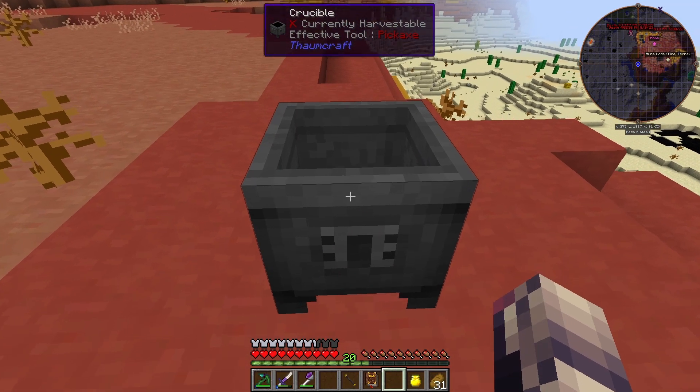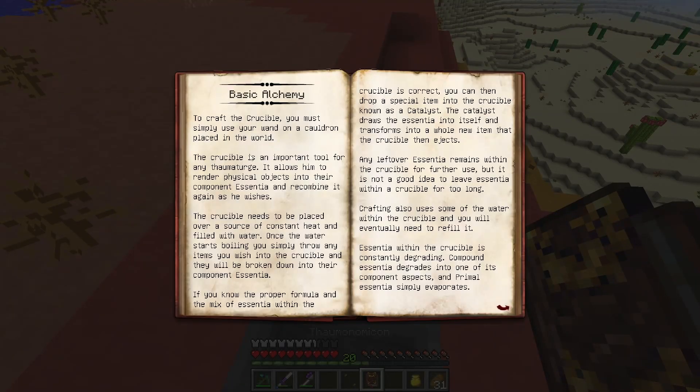So we're going to take a cauldron and smack it with this. The Crucible is an important tool for a Thaumaturge. It allows them to render physical objects into their component Essentia and recombine it as they wish. The crucible needs to be placed over a constant source of heat and filled with water. Once the water starts boiling, you throw items in and they break down into their component Essentia. If you know the proper formula and mix the Essentia correctly, you drop in a catalyst, which draws Essentia into itself and transforms into a whole new item. Don't leave Essentia within the crucible for too long — it's constantly degrading.